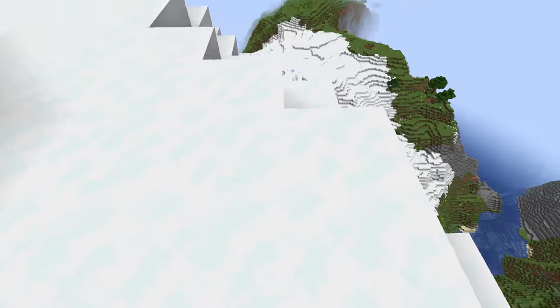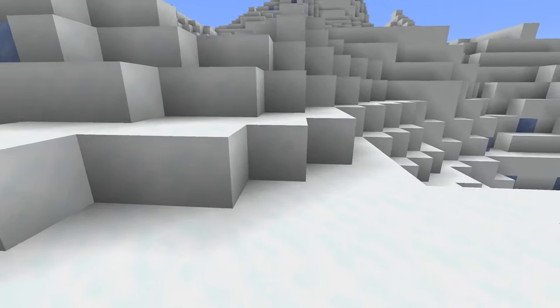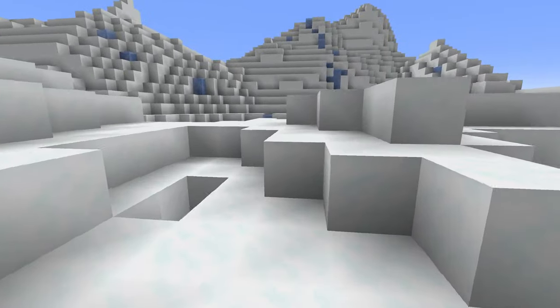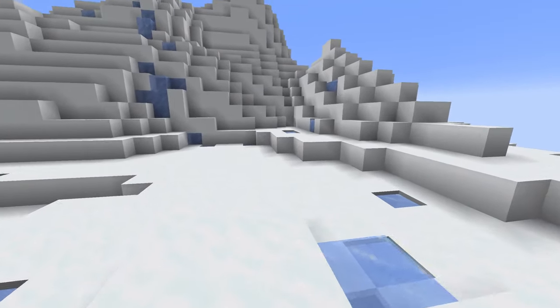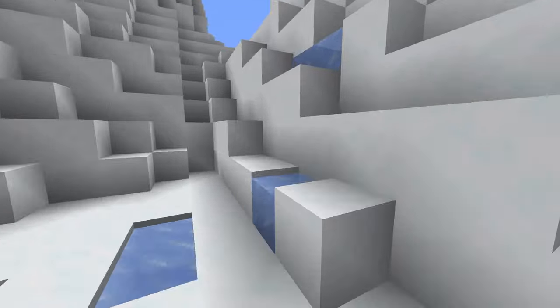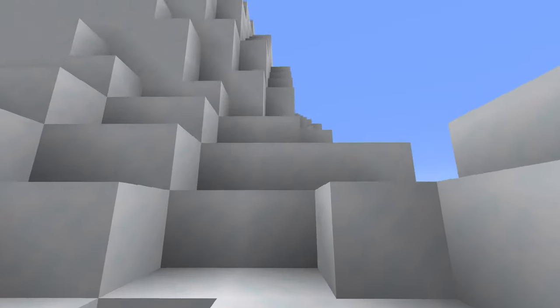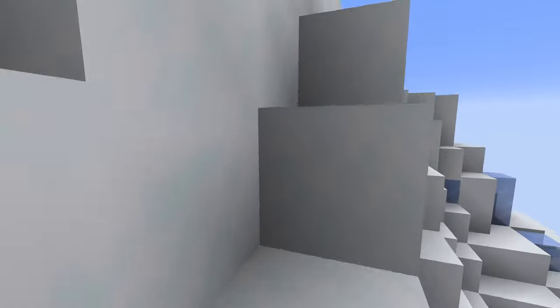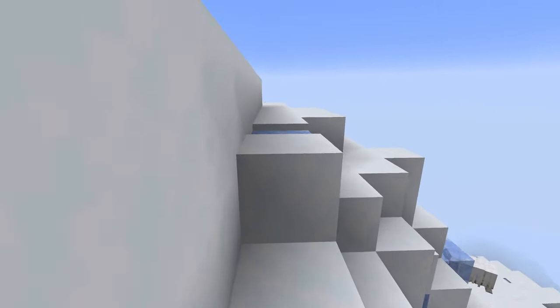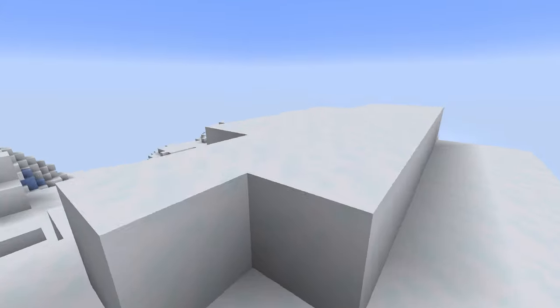The light level change also affects enchantment tables. In this snapshot the enchantment table now emits a low light level, so mobs shouldn't be able to spawn around it and you won't need a separate light source. It's a minor but very cool change — it makes sense that a magical item in the game emits some light.